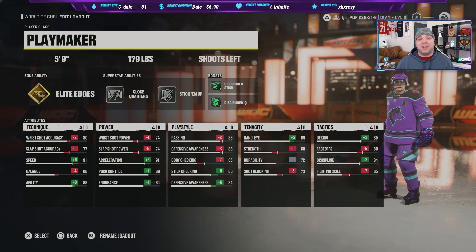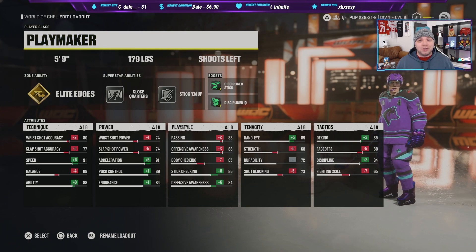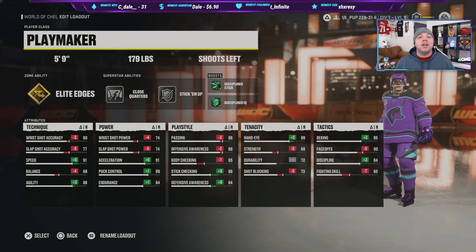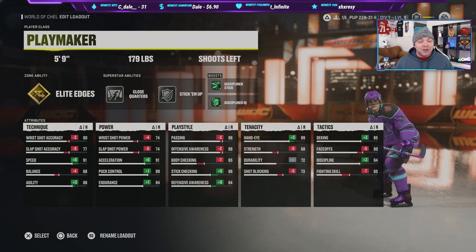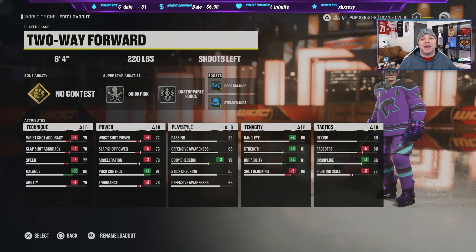The 5'9 playmaker — what I've been using dominantly in season two so far. 5'9, 179 lbs, elite edges, close quarters stick handling, boost discipline, stick and IQ. You can see we've got 91 speed and 91 acceleration — we are a fast little bugger out there. The issue with this build is you will get bumped off the puck very easily if you do not effectively use elite edges.